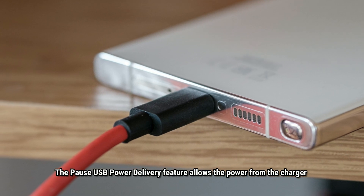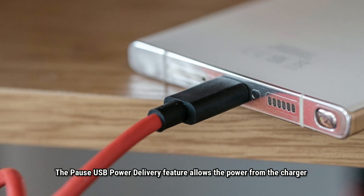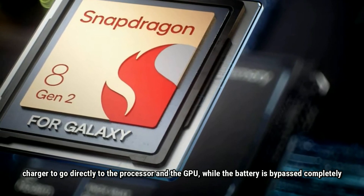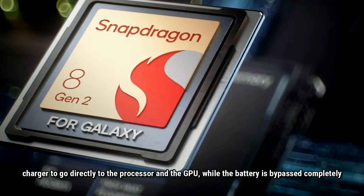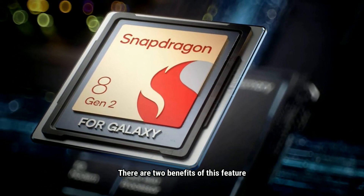The Bypass USB Power Delivery feature allows the power from the charger to go directly to the processor and the GPU, while the battery is bypassed completely. There are two benefits of this feature.